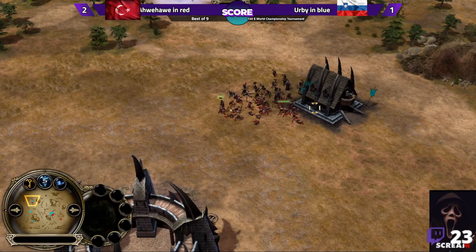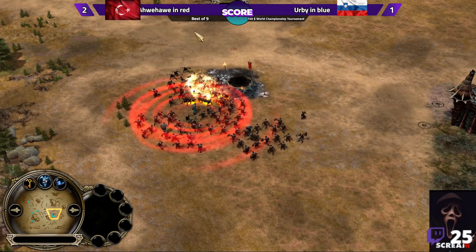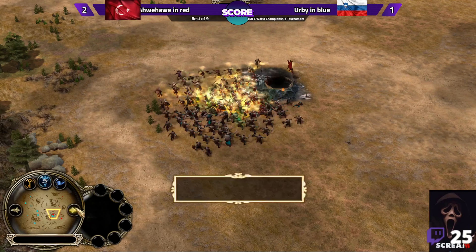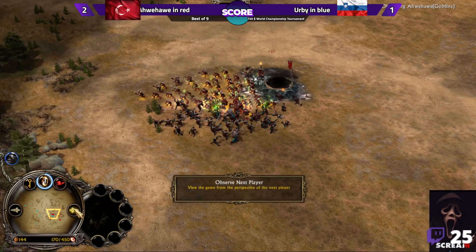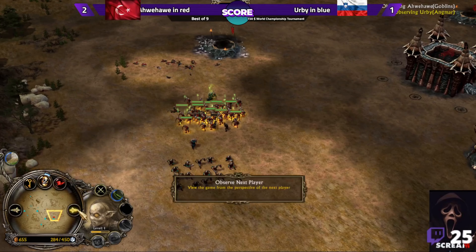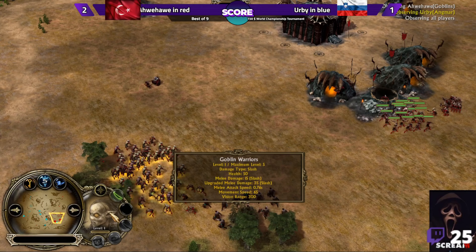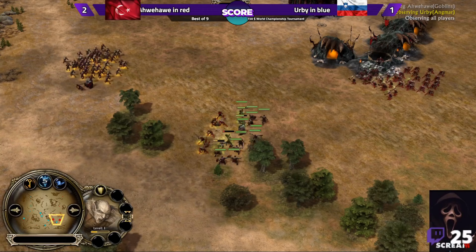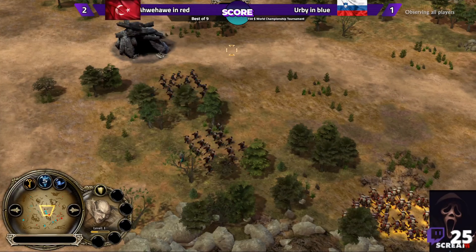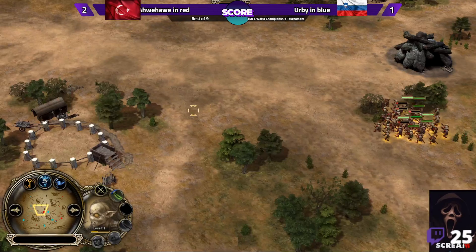That's a huge Gundabad orc army — strong and a big goblin army coming at it. Awe Howie war-chanted himself but Irby cannot war-chant because he used the Blight on his opponent. So goblins won that fight. Normally goblins should lose in melee — goblin melee damage is 15 while Gundabad orc is 35, so Gundabad orc should always win versus goblins, but the war chant boosted them, which is why they won.